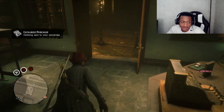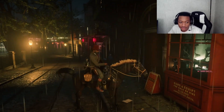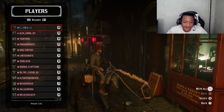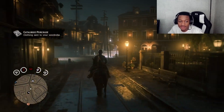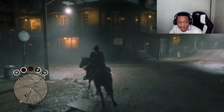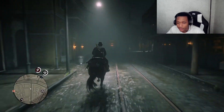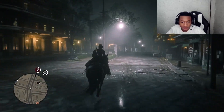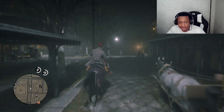Once you pick the color, it doesn't matter — just continue holding L2. Now that we bought that, we're going to back out, get back on our horse, and ride to the clothing store. Do not let go of L2 — you need to have L2 held the entire time. This is the only way this is going to work. Some people tried it but didn't know how because there's no wardrobe in the gun store.